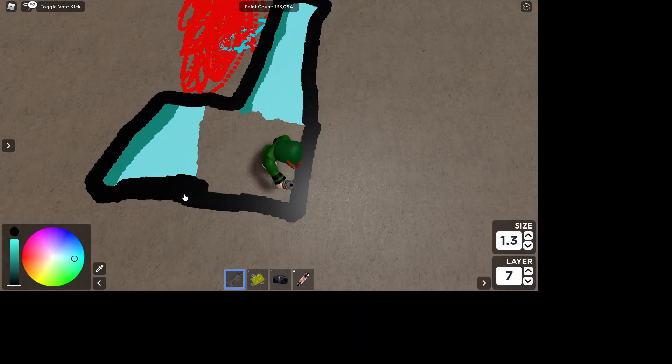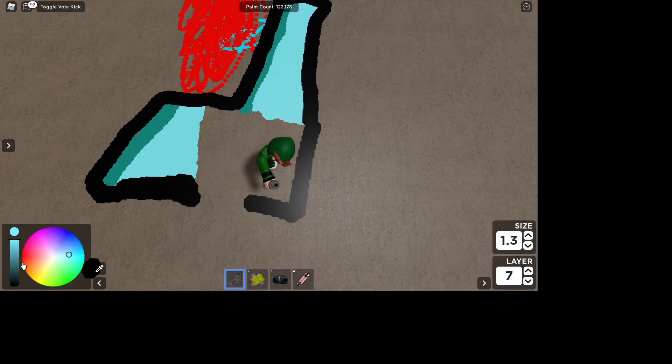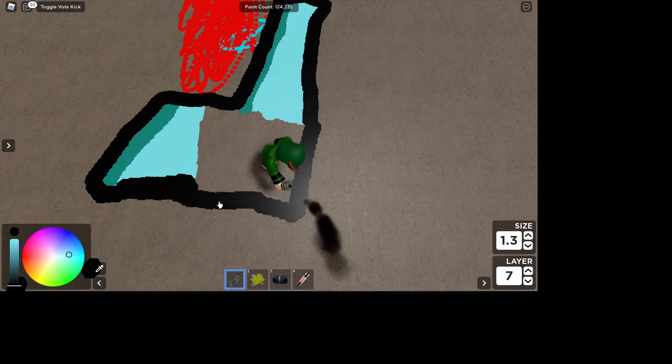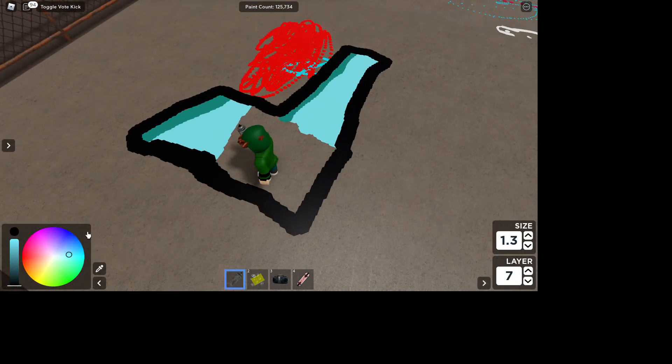I'll just have my shading be facing this way. The easiest way to get your color back is to grab the color steal tool — you steal the color, because that's just logic. Then erase the little extra bits and just keep filling.